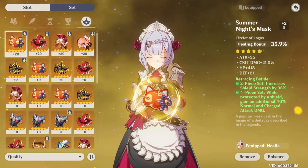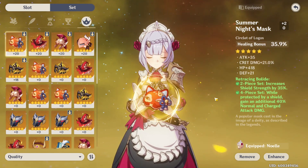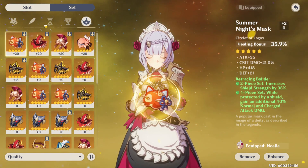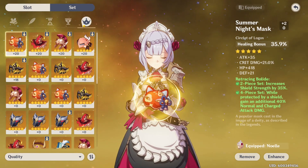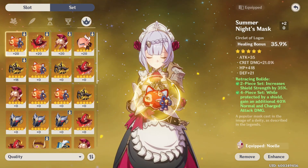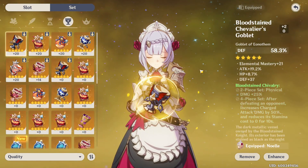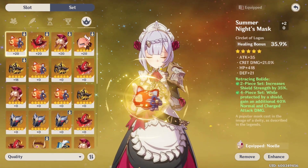It doesn't have to be the exact head piece to complete the full set. You need to remember that out of any one of these artifact pieces, you can only choose one to be your odd one out. My cup is my odd one out, so just keep that in mind.